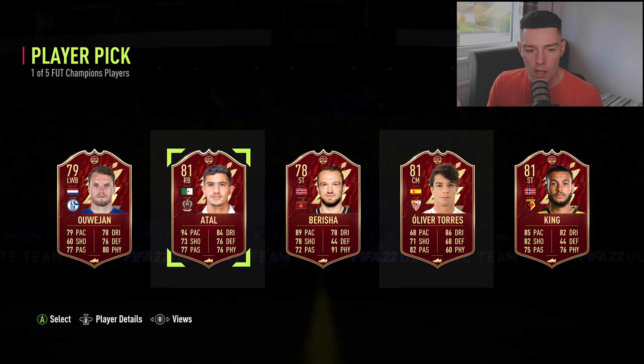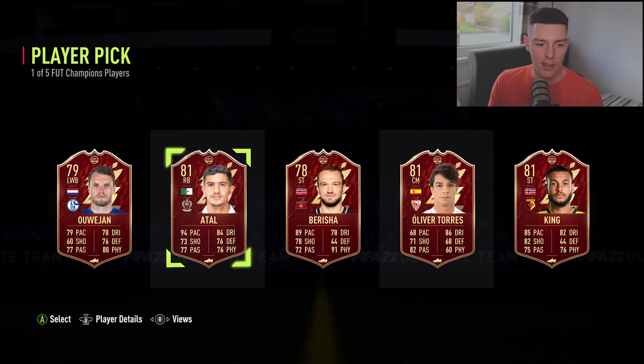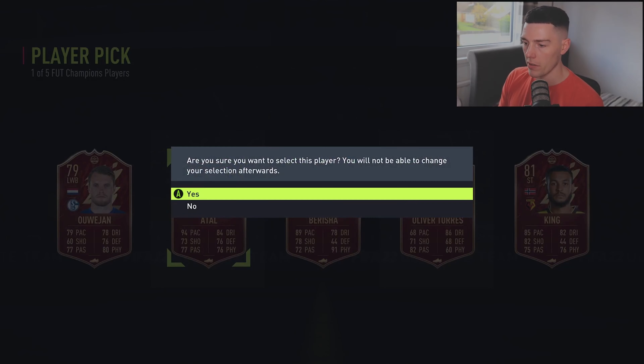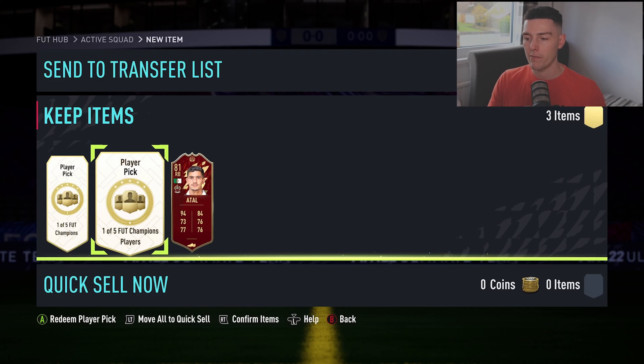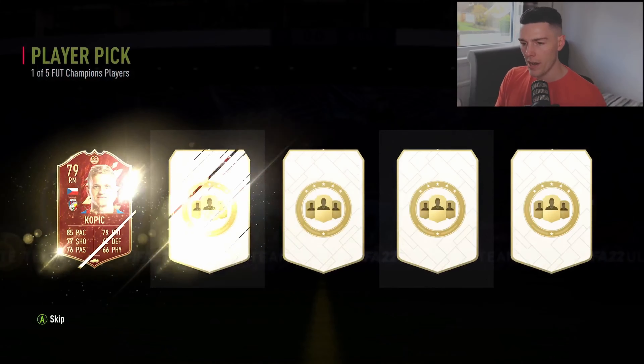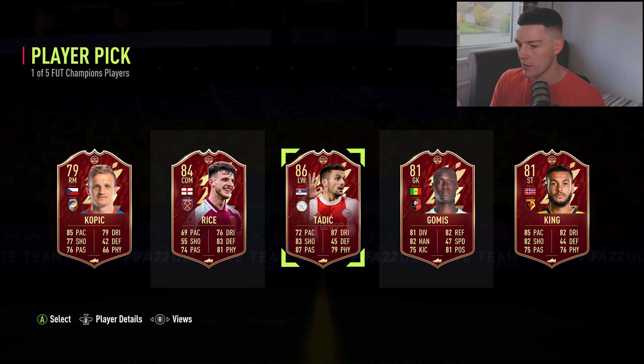First player pick — do we take a Towel? I think a Towel is probably the better pick on this one, very usable right back. And the next one we get Tadish or Death and Rice — I think we take Tadish for sure.